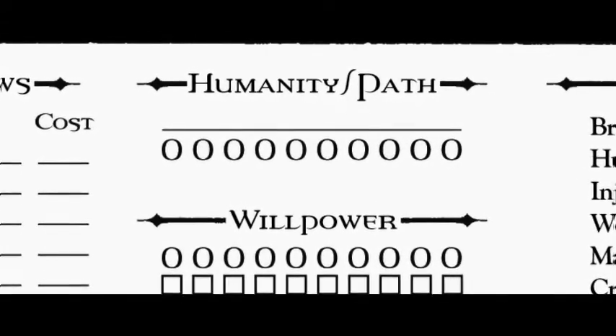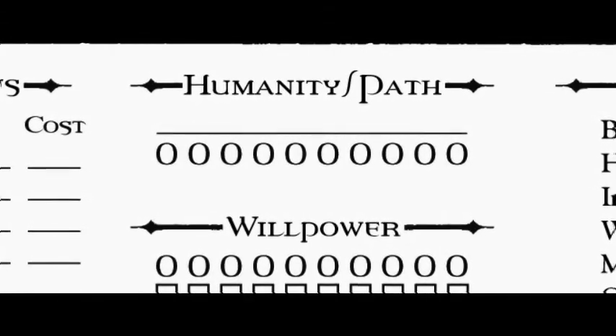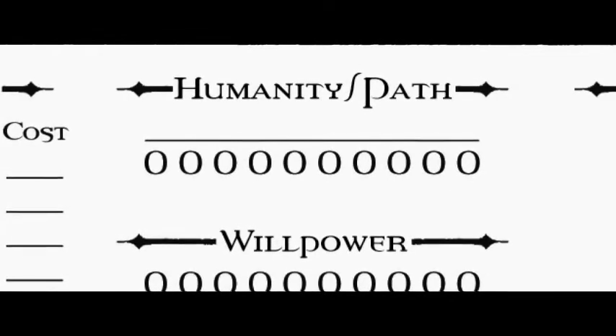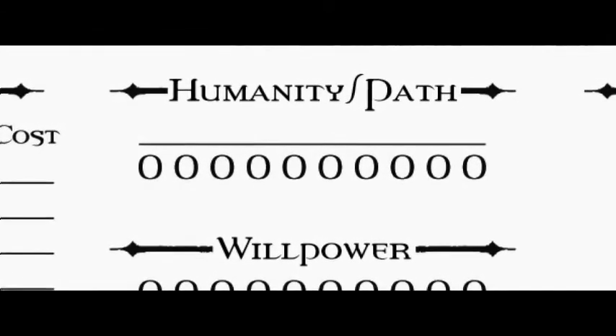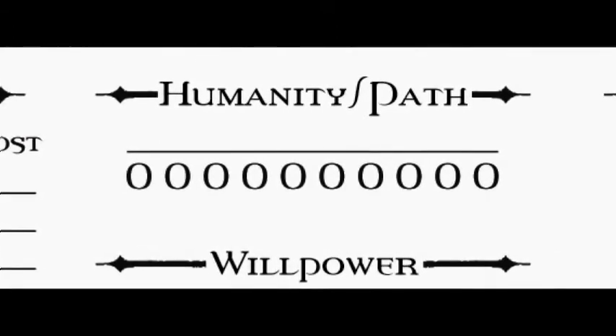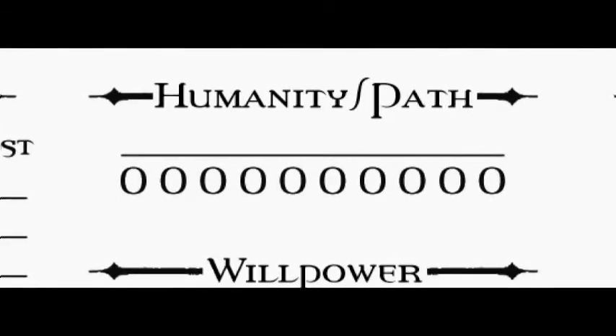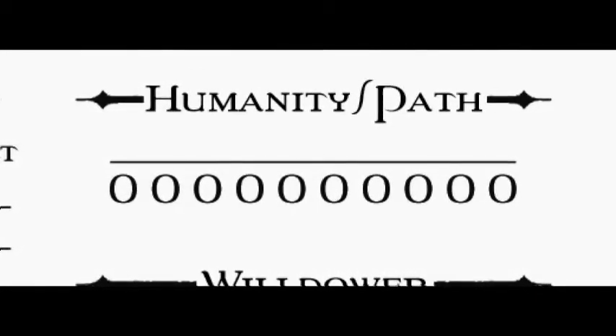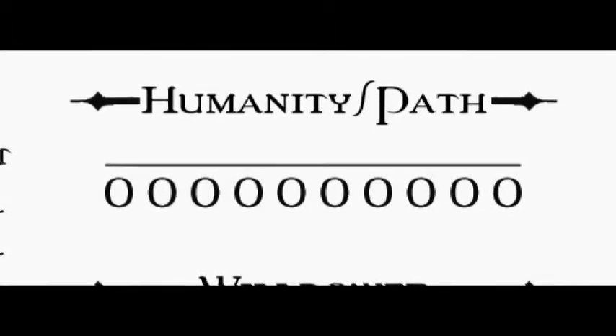Normal people have a humanity of seven. If your humanity is like nine, you're essentially a saint who devotes most of your life to moral ideals. If you have something like humanity four, you're basically cold — you do not care almost at all. You might care about the people closest to you, but you wouldn't mind stabbing somebody to get the money you need.